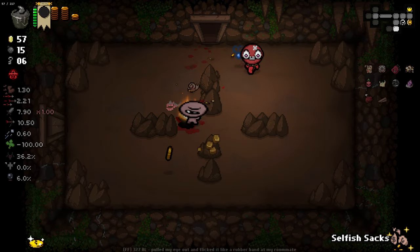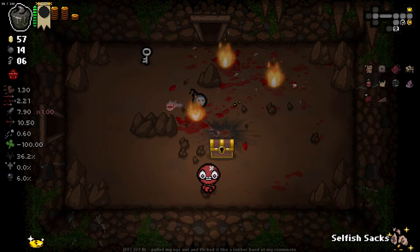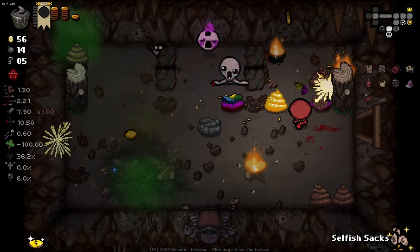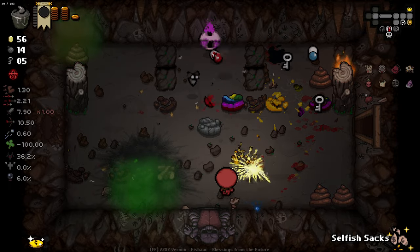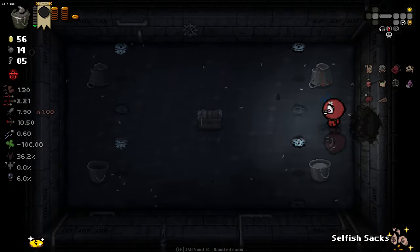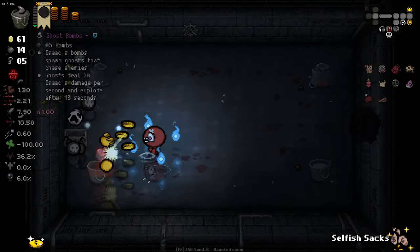I wonder if golden pennies would do something more unique if I wasn't using that mod. All my pennies just became random stuff, which is pretty good but also tempting fate — it's pretty dangerous. Sadly, rainbow poops don't do anything for us. So all pennies just become random stuff, which is pretty damn good but risky. These are pennies we can actually pick up — lovely. And we got ghost bombs out of that as well, very nice.